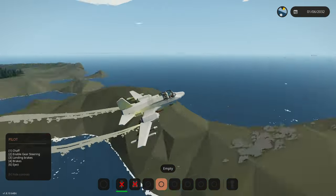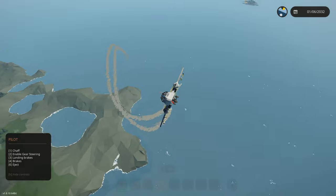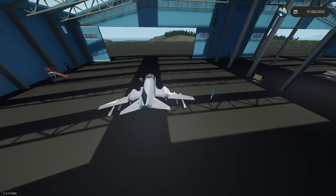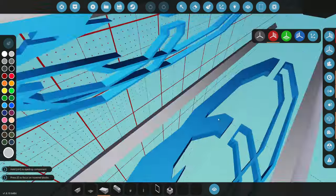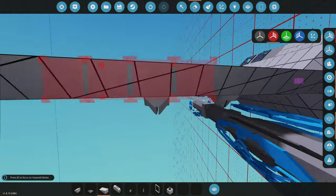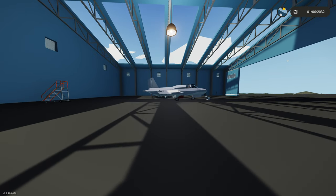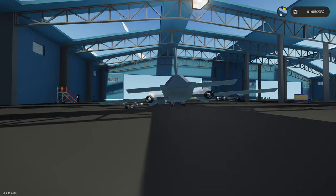We can strafe using the auto cannon — clicking space absolutely shreds targets below. But when we spawn the plane, it goes to the back instantly and starts rotating to the left for some random reason. To fix this, we remove the outer missiles that might be causing it. There's some XML blocks causing issues too. After removing them, the plane no longer tips back, but it now leans to the left — it's because of the auto cannon weight.